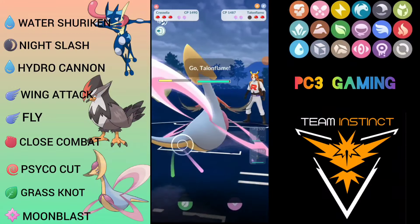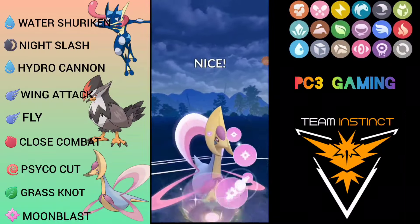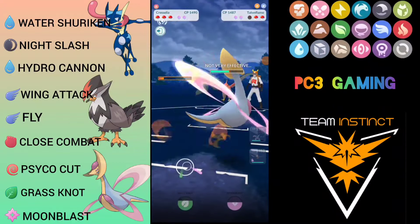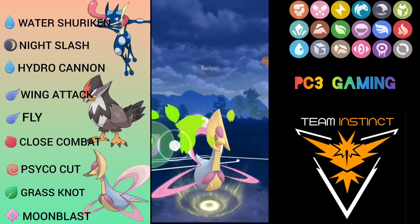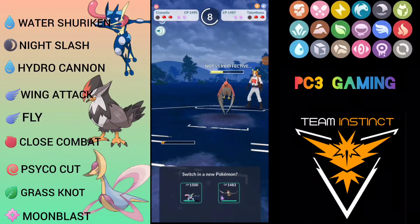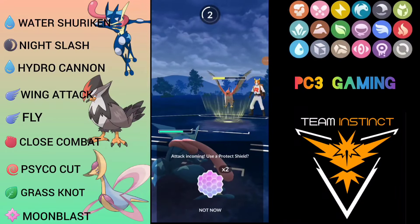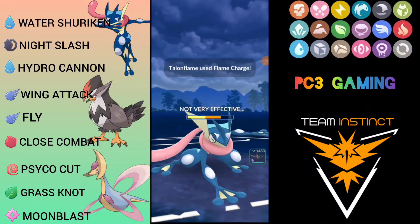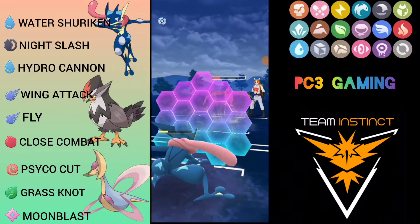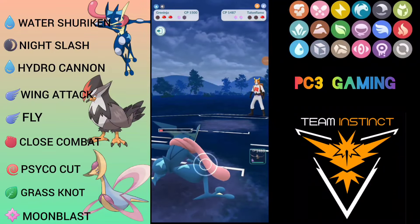Here comes Talonflame with energy — very dangerous since I'm not running Future Sight, so I go for Moon Blast. Opponent counts the move correctly and doesn't shield. I go for Grass Knot for chip damage — he doesn't shield, counting moves correctly. It puts Talonflame very low. Gray Ninja might get knocked by one Fly or Brave Bird, but I call it. Opponent throws Flame Charge and Incinerate is just shredding Gray Ninja. Even though it's a resisted move, I farm Talonflame down.